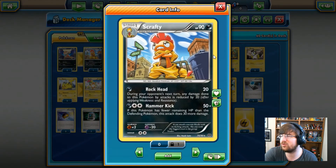To start us off we have Scrafty, 90 HP, Dark-type Pokemon. It has the Rock Head attack: 1 Dark energy, 20 damage, and during your opponent's next turn any damage done to this Pokemon by attacks is reduced by 20. Then it has Hammer Kick: 1 Dark energy, 2 Colorless, does 50 damage. If this Pokemon has fewer remaining HP than the defending Pokemon, this attack does 30 more damage. So we have output to do 80 damage with Scrafty, which isn't really too bad for a Stage 1 Pokemon.